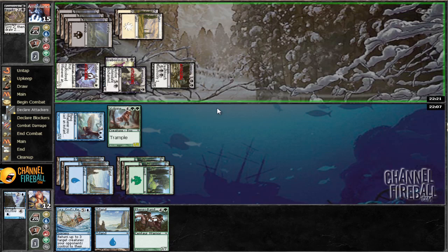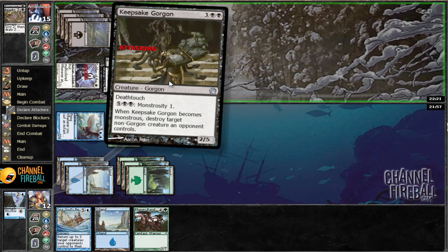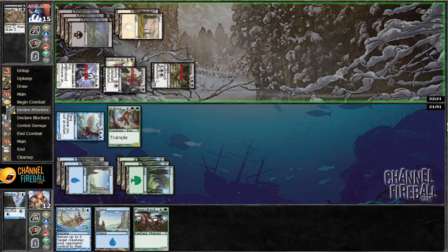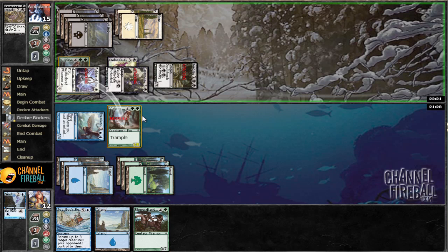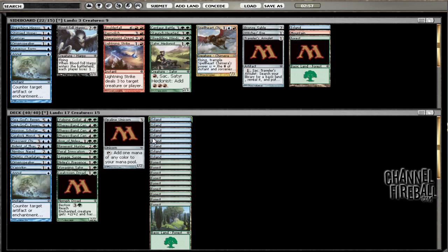Unfortunately I don't think we're going to get out of this unless we draw a creature that can block, which means we have to block the Keepsake Gorgon this turn. That's not really going to work out well because we eliminate our own clock. There's not too much we can draw — we just have to hope he doesn't have a seventh land to go monstrous. If we draw the Opaline Unicorn we're fine, but he has a second Lampad and a Hopeful Eidolon. Looks like we're just dead. Okay, boom.